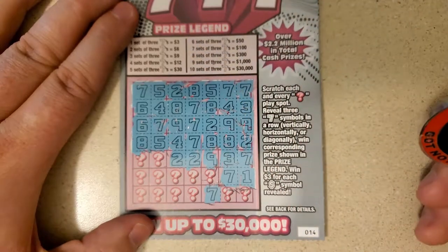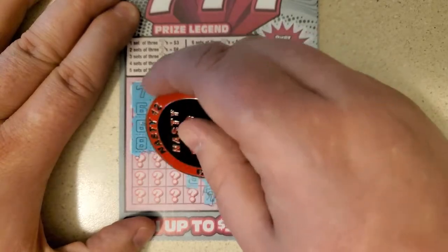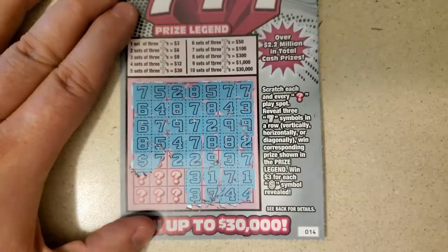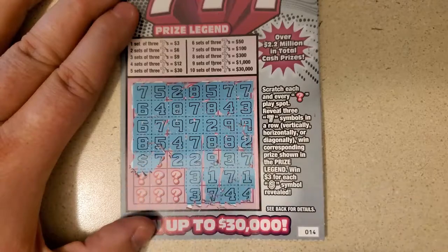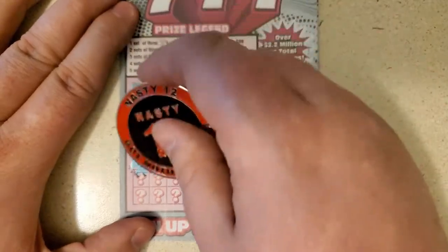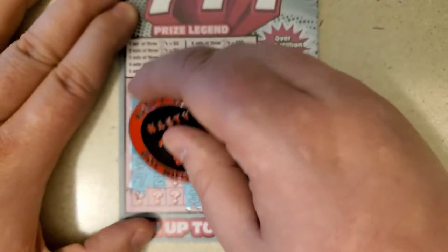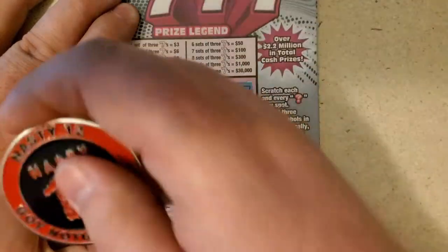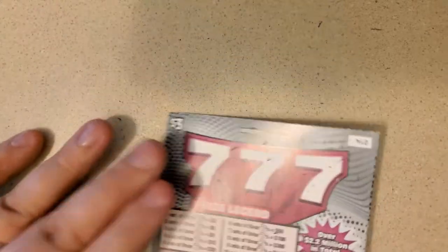So we are up to six dollars on this ticket. Let's find one more set for nine. Win three dollars for each money symbol found — so we're at nine so far. That's a seven — that one doesn't count. Nope, nope. Seven, seven, five — no. Looks like it's a nine dollar win. That's awesome, that's a great start.